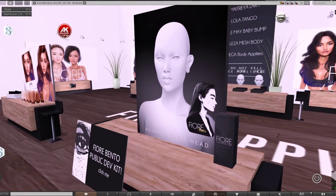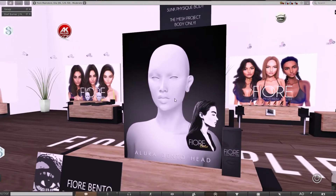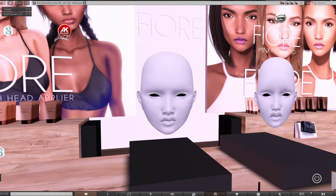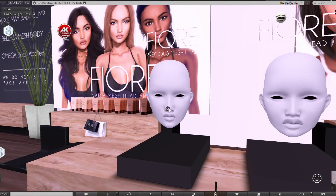Bear in mind these heads are non-bento, so you will not be able to change the size. However, the HUD that comes with it gives you the ability to tint your eyelashes, hide your ears, and use some basic animations like opening your mouth or closing your eyes.